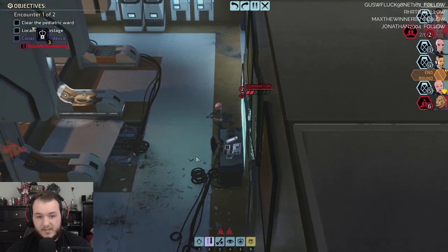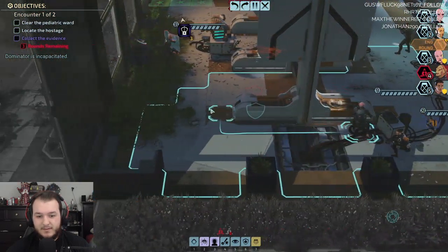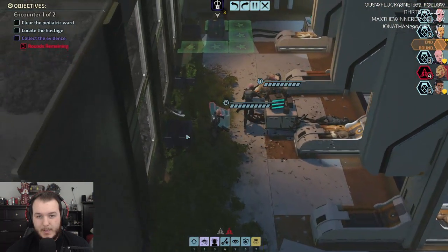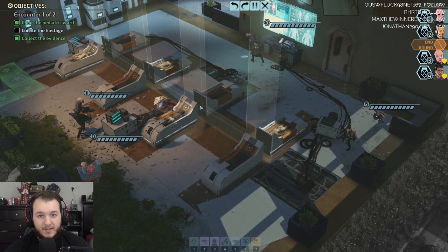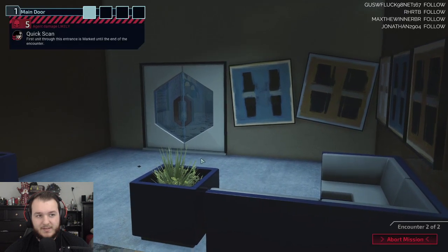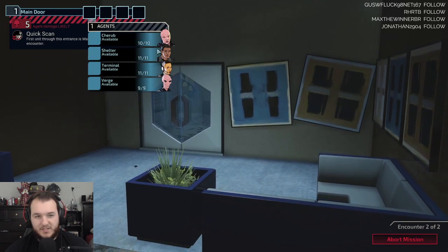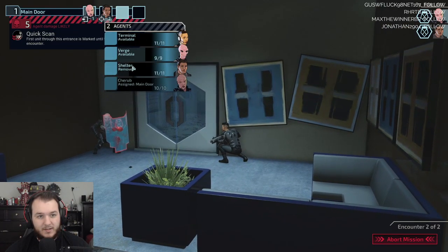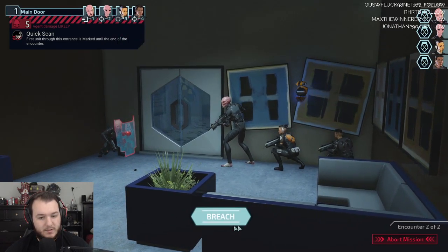And this should be good. Nice. Quick scan — you can abort mission. Then Shelter, Burge, Terminal, and Shelter. Reaching in. This guy's aggressive — take him. Alert — yeah, get him. Get him — he's alert too.